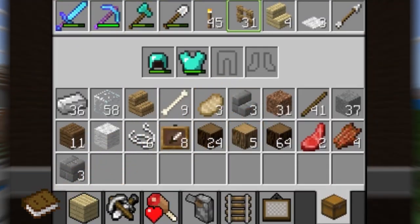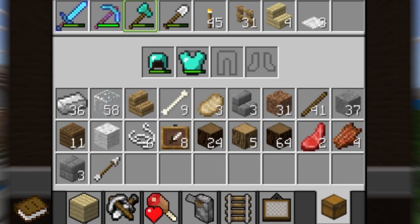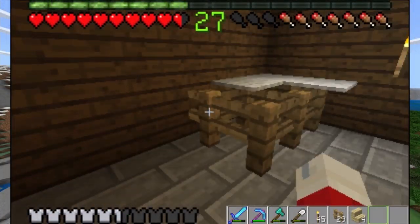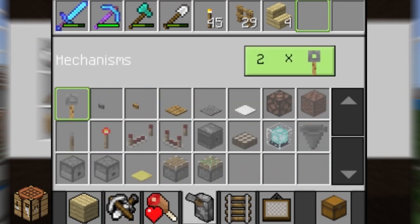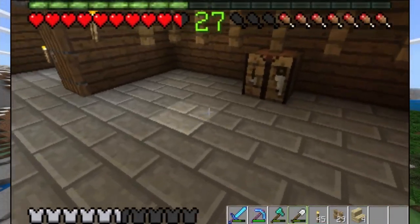I do have some materials collected off-camera including a bunch of new wood, string, carpets, and fences. I also finished the flooring with the remaining stone bricks. I have six pieces of string so I can make another piece of wool, which will allow me to make another set of carpets — just enough to finish this off.